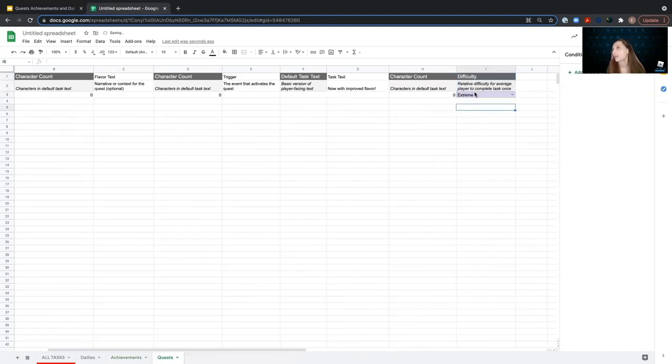This means that if we're making a 10-part quest line, we can very quickly see, based on the tasks we've chosen, how difficult they are — and maybe reorder them based on that, without having to go all the way back to our all tasks tab to find those tasks, which could be scattered all over the sheet. And that is it for our spreadsheet right now. We are going to head back to the presentation and come back to this later.